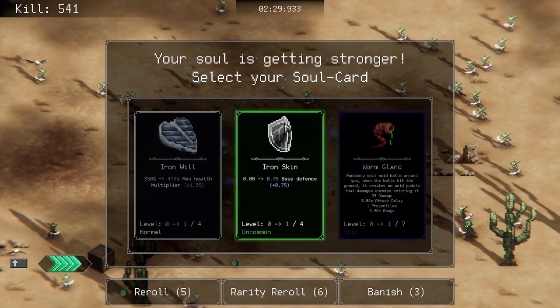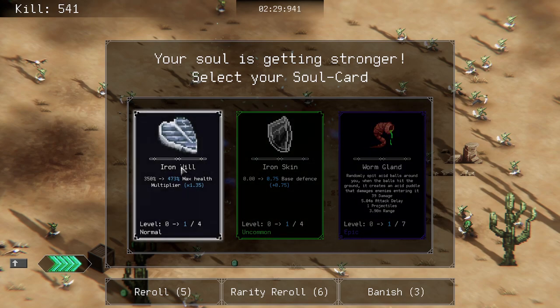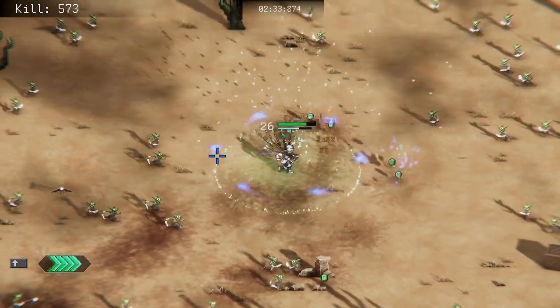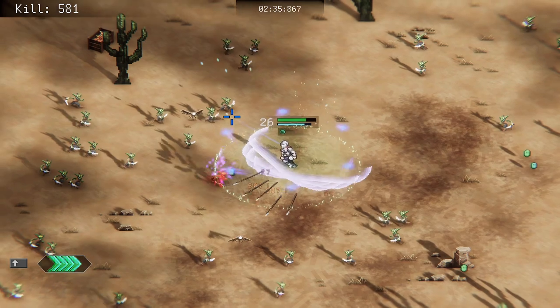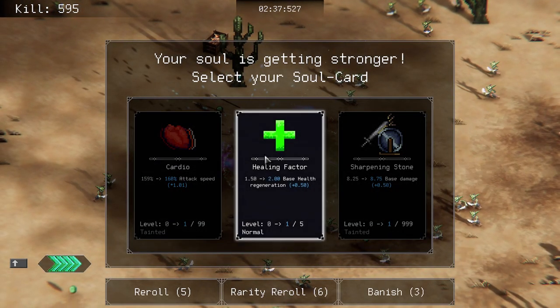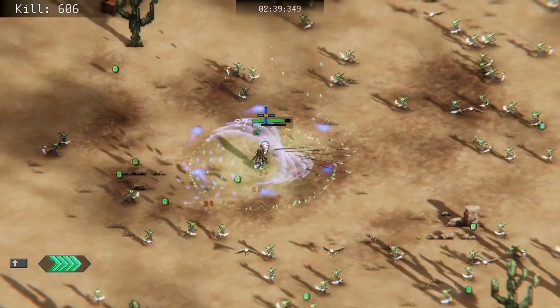I still definitely haven't unlocked everything there is to unlock in this game. I don't know if you can have a maximum number of abilities — that's the problem. We're just gonna take the max health because worm gland isn't bad per se, I just really really like some of the other abilities more. Yeah, we'll go with the two base health regeneration.